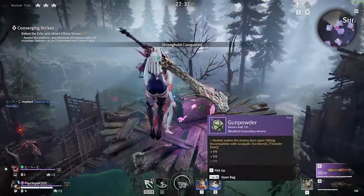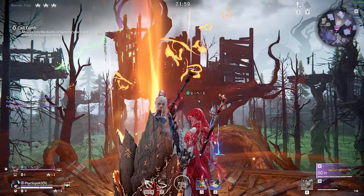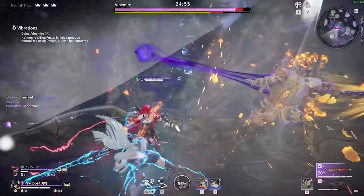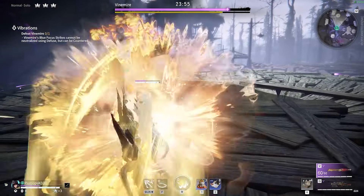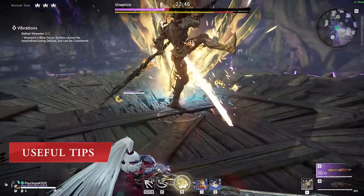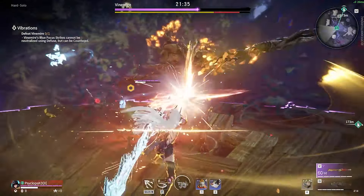After three runestones have been collected, you'll continue on to the boss fight against Veinmeyer. On normal, this fight is incredibly straightforward, with the boss having slow 1 and 2 hit attack chains. One thing to keep in mind is that Veinmeyer's blue focus attacks cannot be defused, only countered with parry. Other than that, his attacks are easily telegraphed, making this fight one of the easier encounters in the game. On hard difficulty, this boss gains some new attacks, but nothing too fearsome.